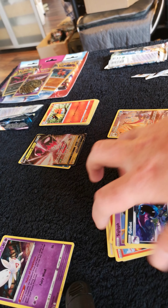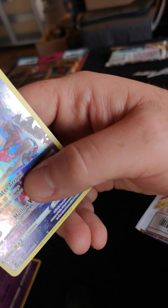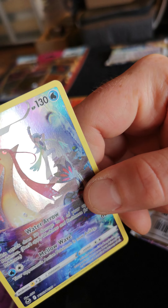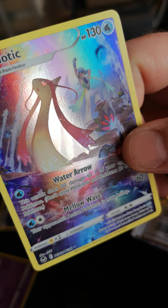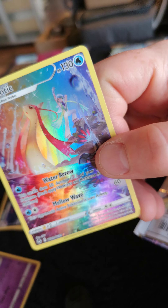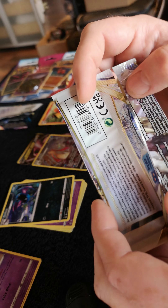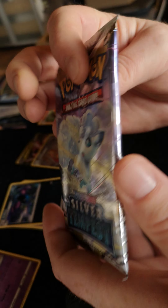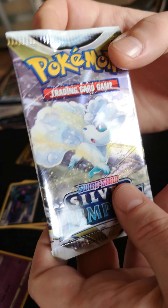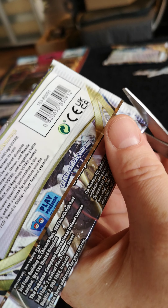Already happy with that Golbat pull — that's amazing. And the Meloetta looks so good. Look at it — it's like rainbow art, how the color changes. It's not a textured one, but I'm not really bothered about that.